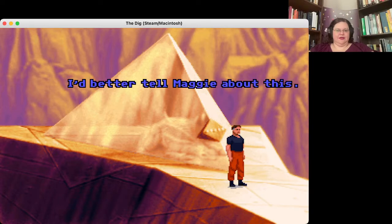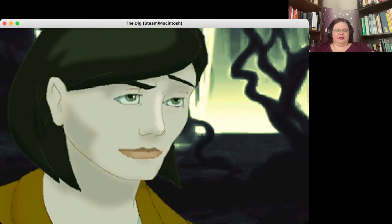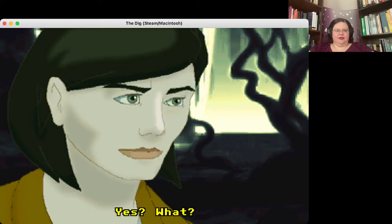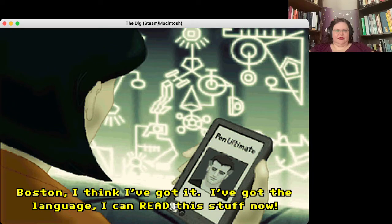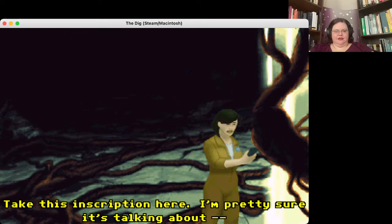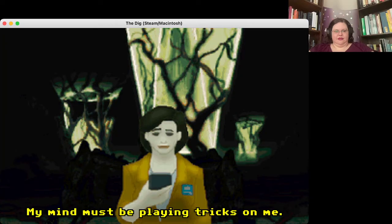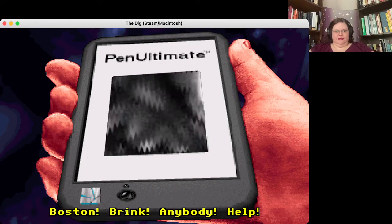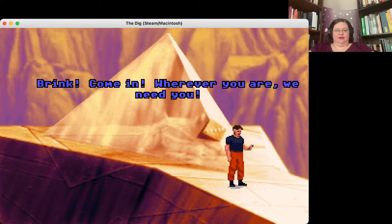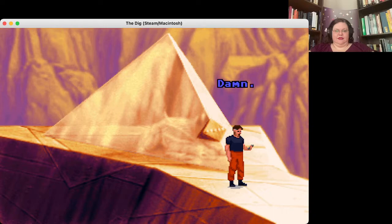'I better tell Maggie about this.' 'Boston, I think I've got it — I've got the language! I can read this stuff now. Can you speak it? Because I've got this inscription here. I'm pretty sure it's talking about...' 'Maggie?' 'My mind must be playing tricks on me.' 'What were you saying? What are you? What do you want? What's happening?' 'Boston! Frank! Can't leave me!' 'Maggie! Brink! Come in! Wherever you are, we need you! Something's happened to Maggie!' Damn.